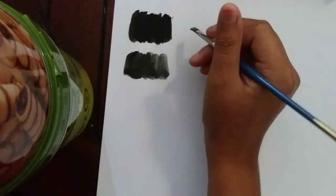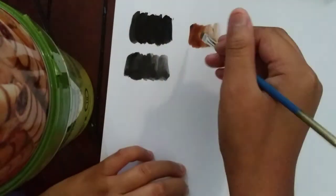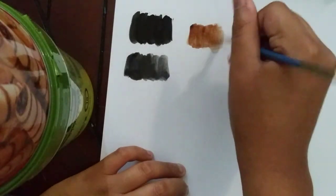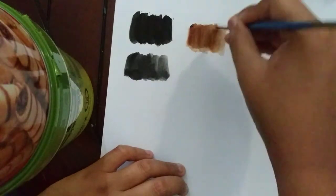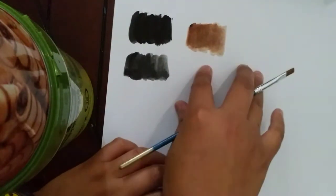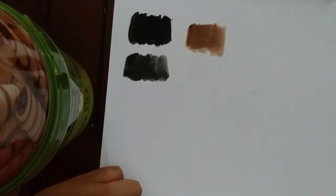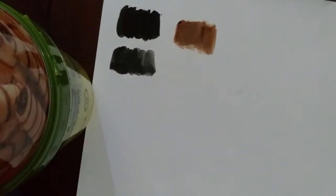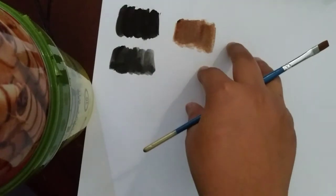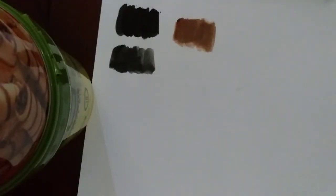I'm trying to use the water. I didn't mean to use too much. You can tell the burnt umber is very light — it's not that dark, it's not that light either. It's not bad. This is the burnt umber. Now let's go to the ultramarine blue.